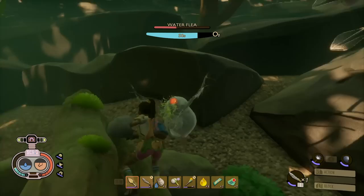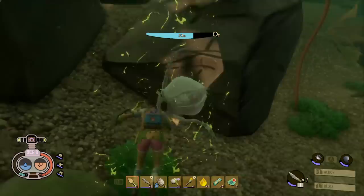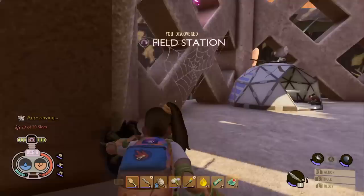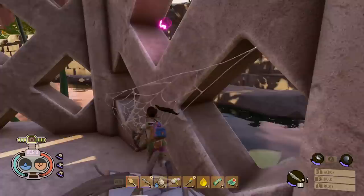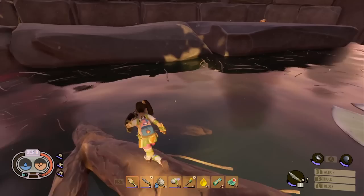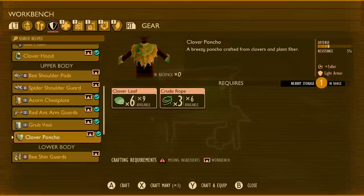The main creatures to worry about are Diving Bell Spiders, which can take a significant chunk of your health, especially without a shield to block. At the back of the Pagoda, climb up a stick to grab the Science points and scan new resources. There's 100 Science points at the top, and just outside the Pagoda facing the rest of the yard you'll find another 100 Raw Science next to a coin. There's also a Mega Milk Molar in the corner here.